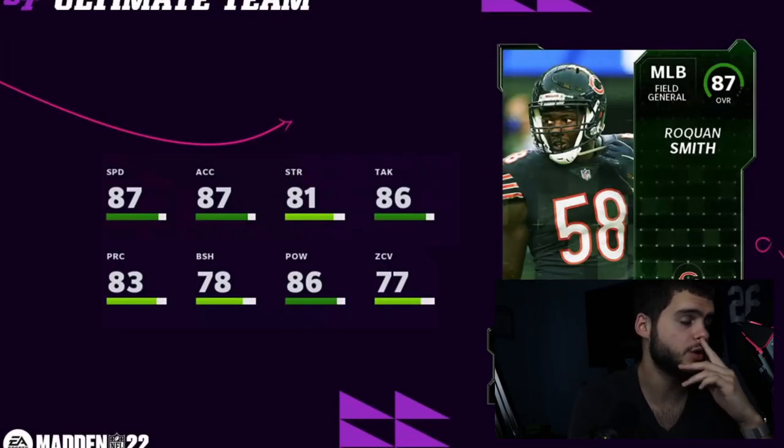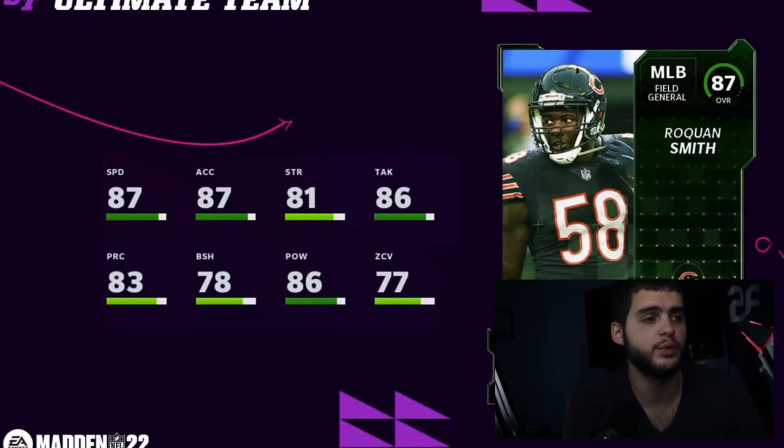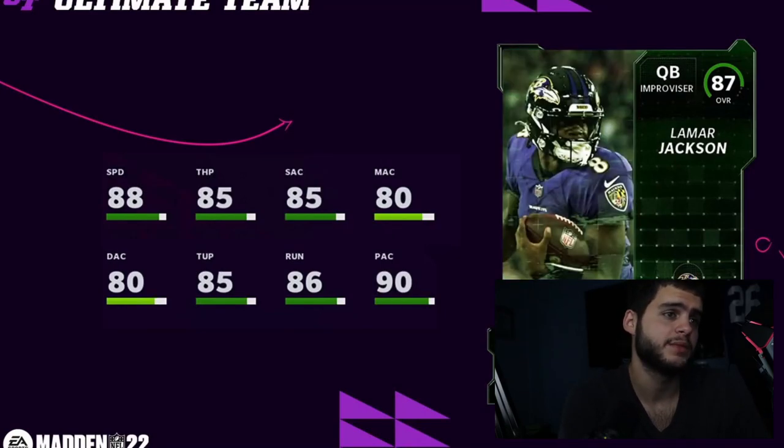Roquan Smith had a pick-six and a really good week. He'll be getting an upgrade as well, making him an 88 overall powered-up player, which is actually really good for a Roquan Smith card. He'll have around 88 speed, which is really good.